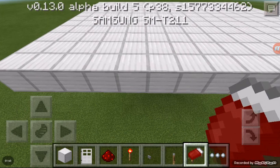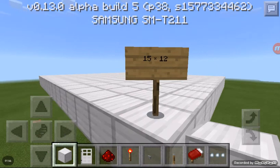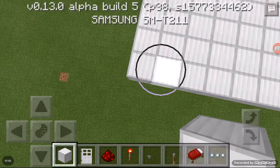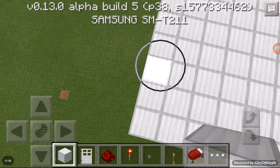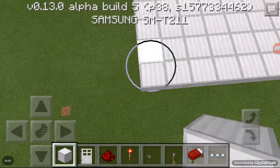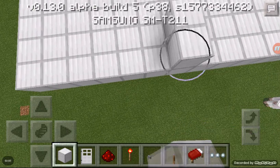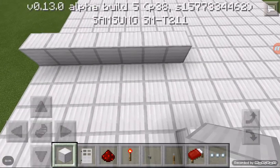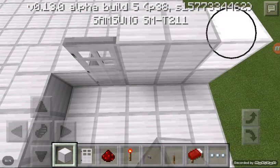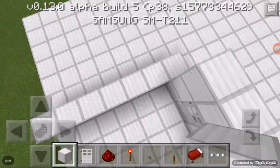Start off by building a 15 by 12 platform. Then to build the wall, just count five blocks: one, two, three, four, five — build that wall — and six blocks to the right: one, two, three, four, five, six. Build the wall right over here and put the door right there, and put the button right there near your door.